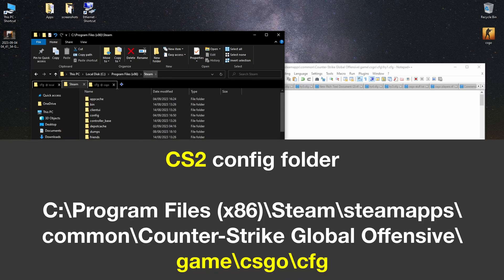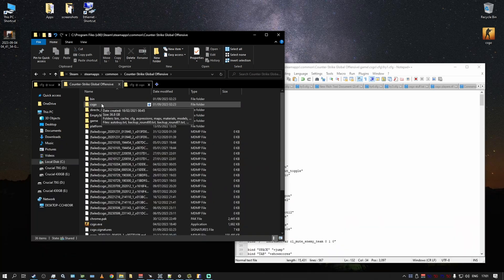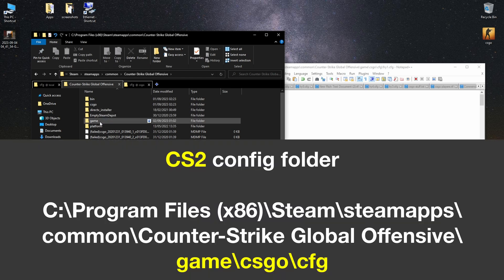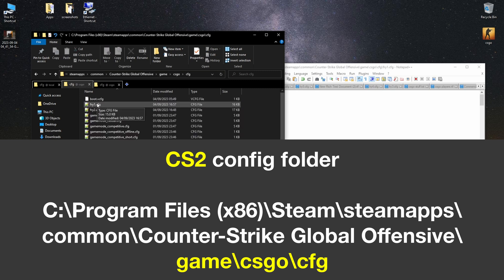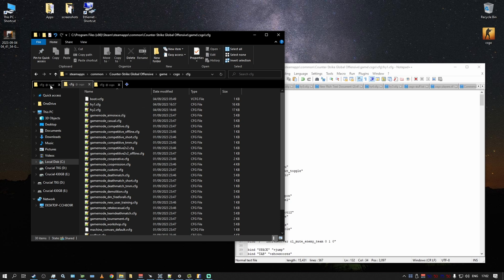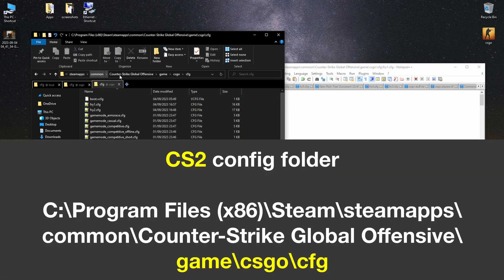You want to copy your config file to Program Files > Steam > steamapps > common > Counter-Strike. Then, not the 'csgo' folder — when you got access to the beta it installed another folder, basically the same size as CSGO. Don't go into the CSGO folder; go into the 'game' folder, because that's the folder for CS2. Then inside 'game' go into 'csgo' — I know it makes zero sense — then go into 'cfg' and paste your config file there.